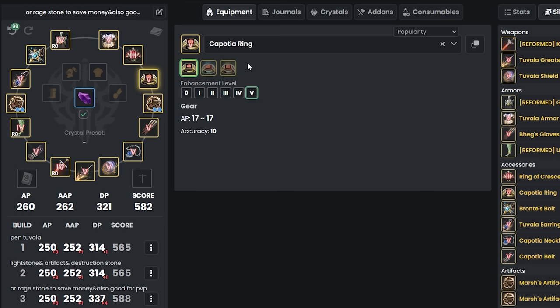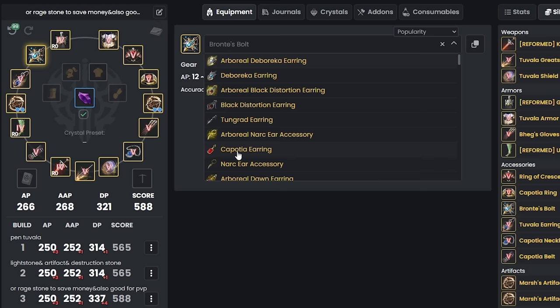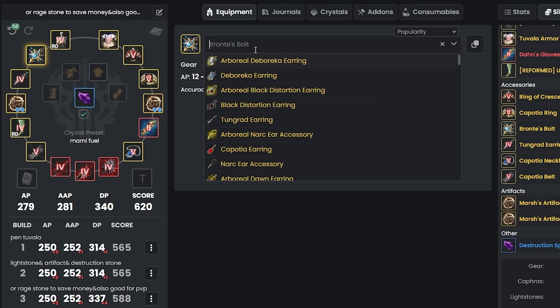So technically once you hit level 62 you can get a free Pen Kaposhia Ring. If you haven't finished the Jetina quest for Ring of Crescent Guardian yet, use two Kaposhia rings in the meantime. Once you complete Jetina's ring, swap to that for 3 more AP. If you reach 63, consider replacing Bronte's Bolt earring with a Pen Kaposhia Earring for 13 AP and 4 DP, after enhancing it with seasonal materials.